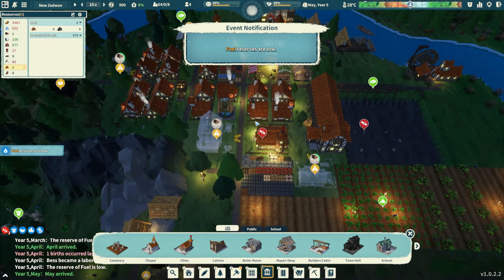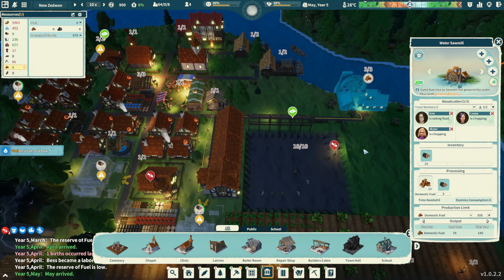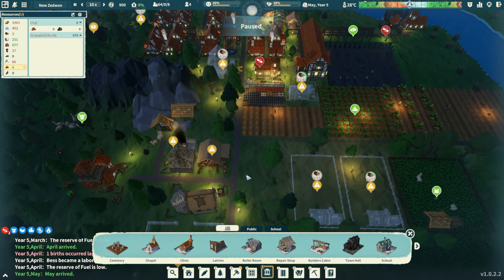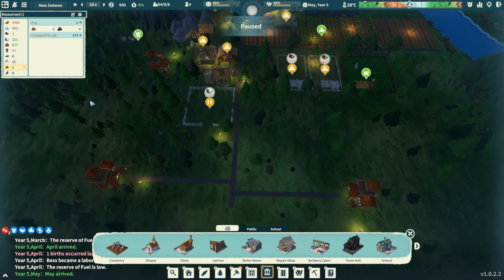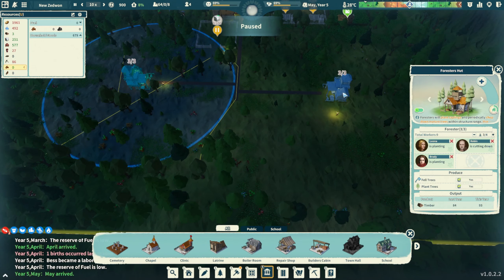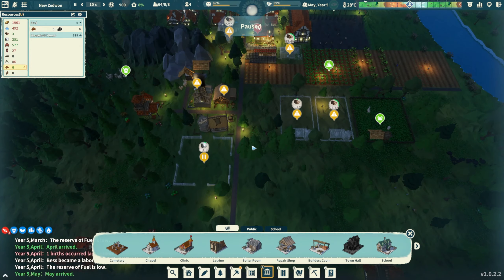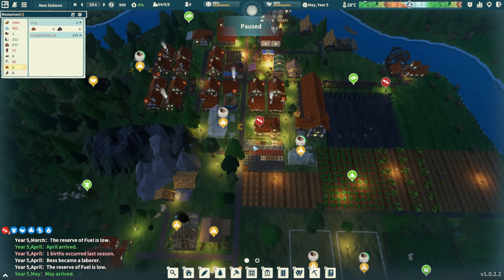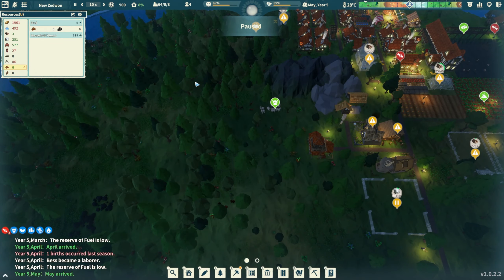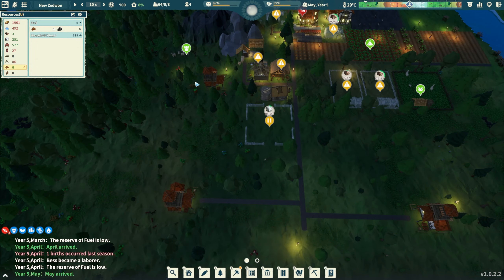Fuel reserves are low, I am aware. What's crazy is both buildings have been making fuel the entire time but there's a lack of materials. I have three forester huts and we still cannot keep up with the demand for wood - it's insane. I'm going to have to make more.